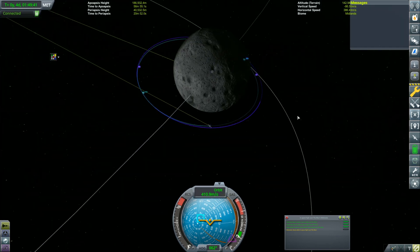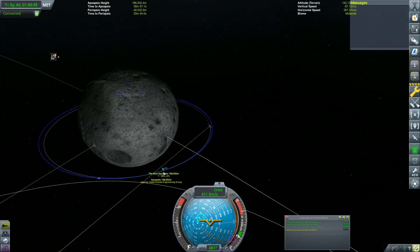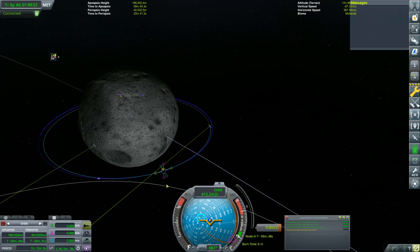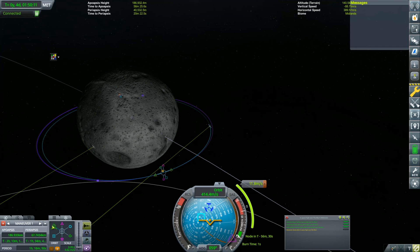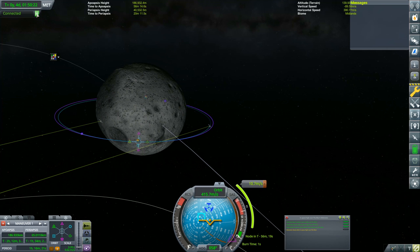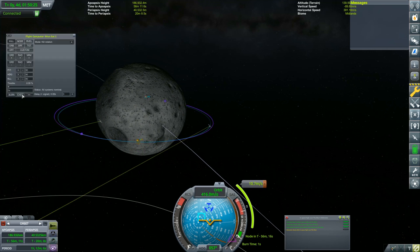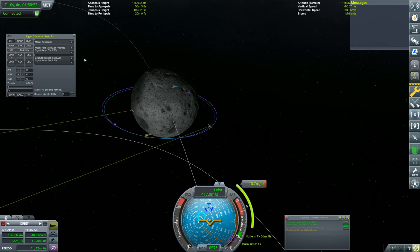We want to go to a periapsis of 65,000. Let's burn at our apoapsis and burn prograde a little bit. We want to raise it — let's turn this down. Got 65,110 — let's execute that maneuver. 53 minutes, well under the two-day deadline, which I expected. Let's fast forward time until we get around there.